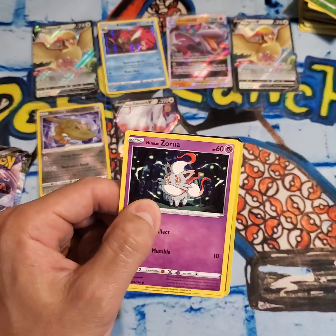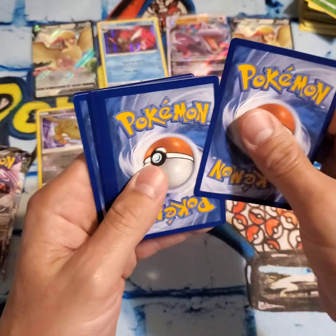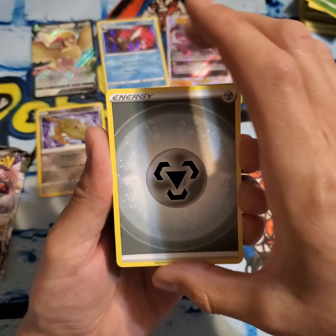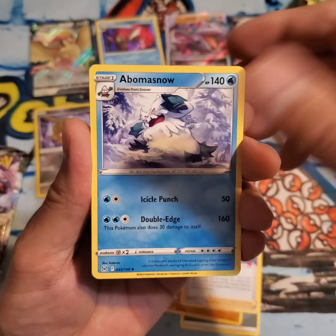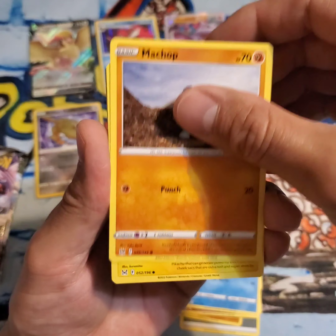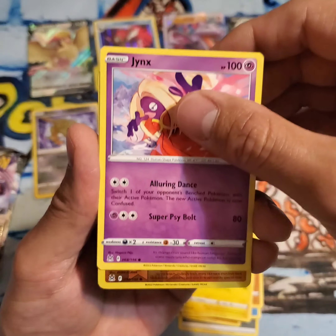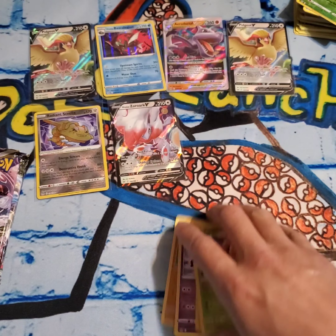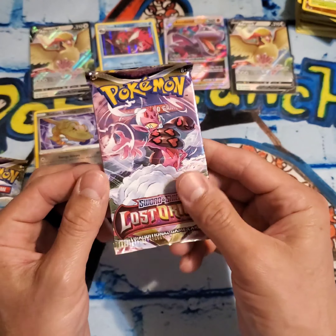We've got six hits so far with four packs left. Metal energy, Machoke, Antina, Abomasnow, Hisuian Zorua, Snover, Machop, Pikachu, Jynx, Pseudo-widow Reverse, and a Parasect. No hit on that one. Three packs remaining, ladies and gentlemen — three packs remaining. Let's see if we can pull some fire.